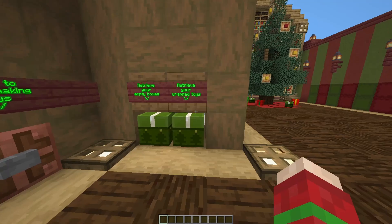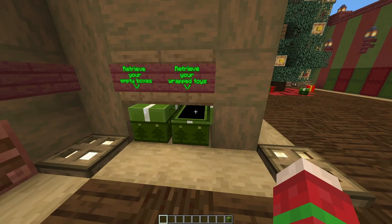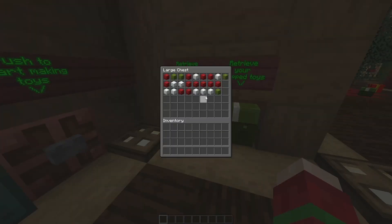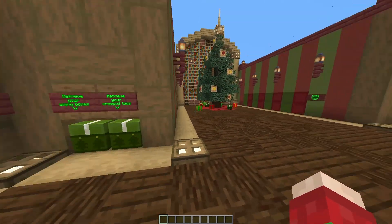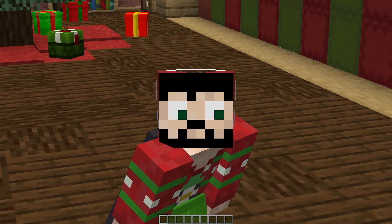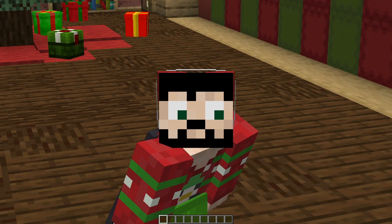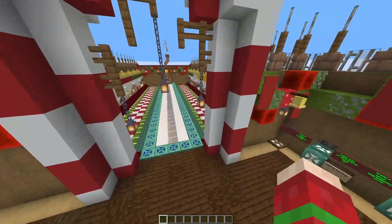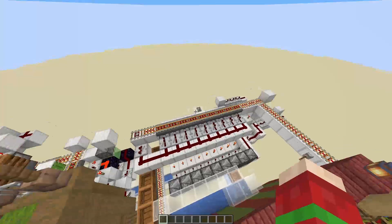Once the system has finished crafting, we can see our redstone torches here in this box, and some new empty shulker boxes that have come inside of this chest. That's the contraption I wanted to show you for the holiday special. Hopefully you find it useful, hopefully you like it, and hopefully you have fun playing with it in the world download.